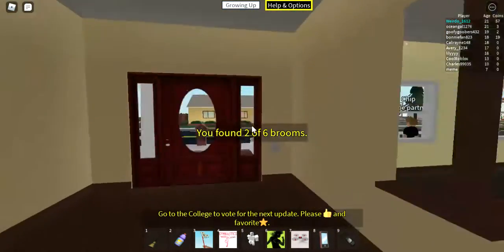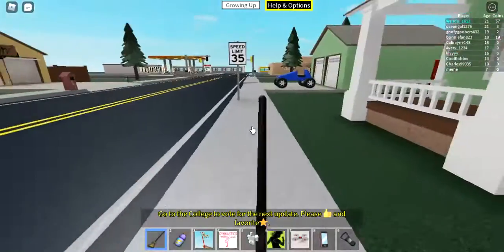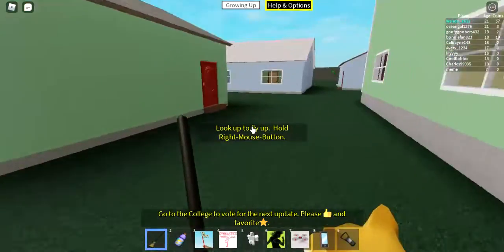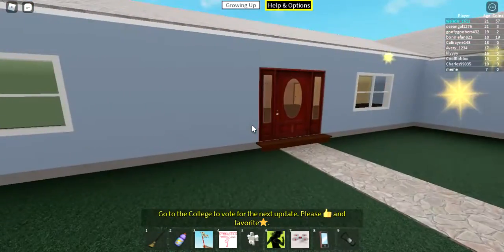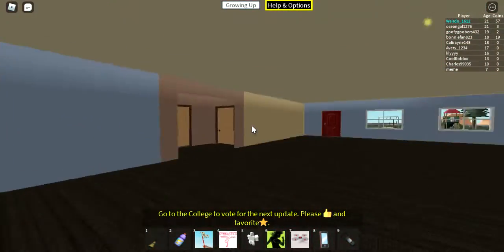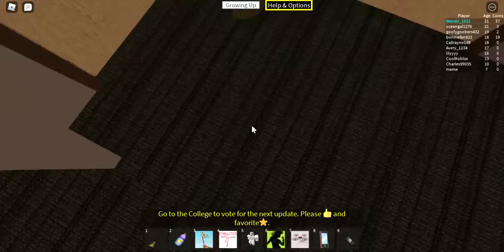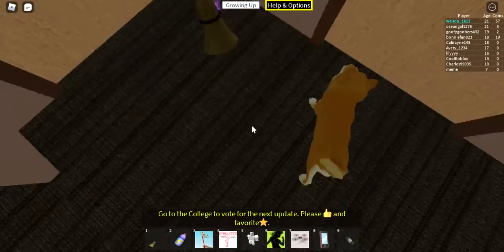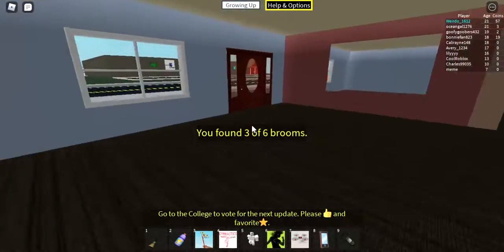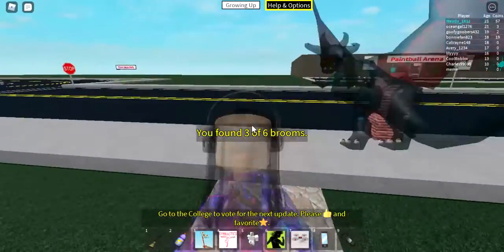The last house is right here. You enter through the main door and it's just right here. So that's three brooms down. The next hint was there's one in each school, so that means the high school and the regular school.